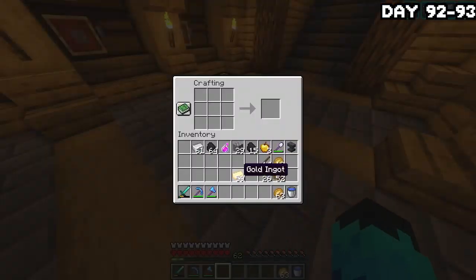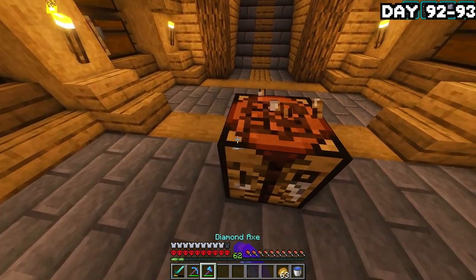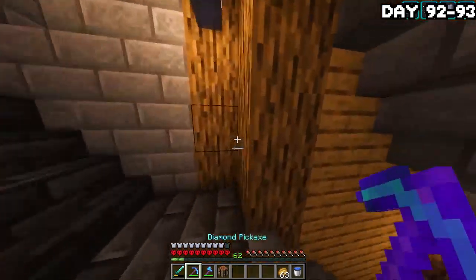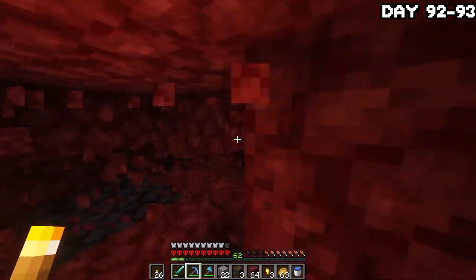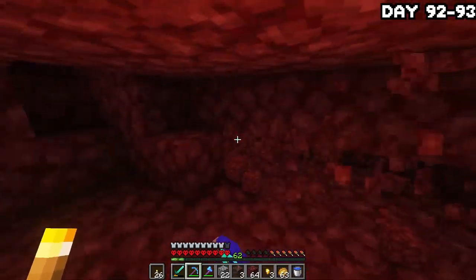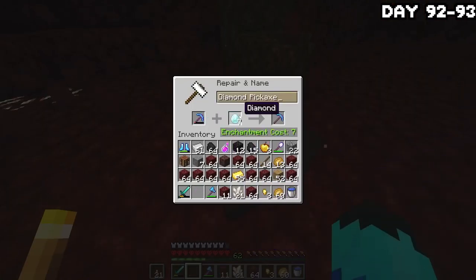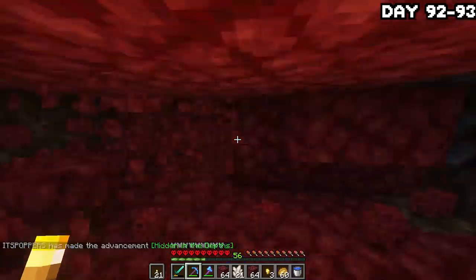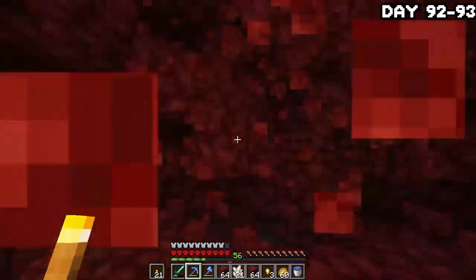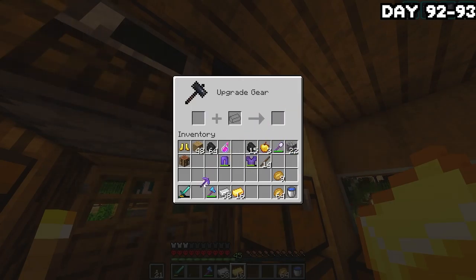We've come pretty far in this 100 days and made some really cool builds, but we still only have diamond armor. So I repaired my pickaxe and headed into the nether to go on a netherite mining spree. I almost broke my pickaxe finding absolutely zero ancient debris at first, but after repairing it and tearing up the nether some more, we finally found some. I decided to only go for 12 — I know it won't do everything, but it's enough for what we need. Back home, I smelted it all down, repaired my pickaxe, made a netherite chestplate and leggings, and a diamond pick.